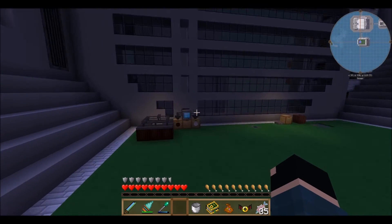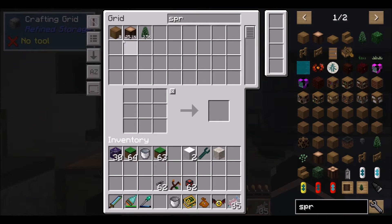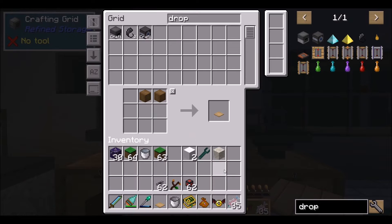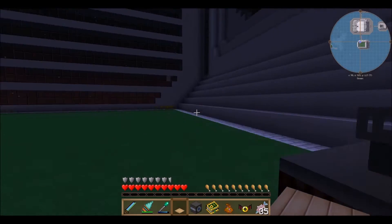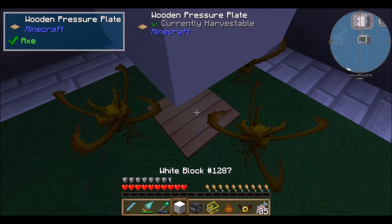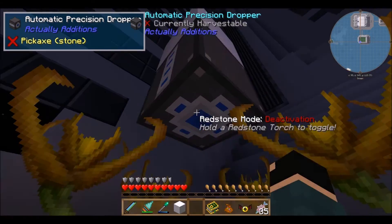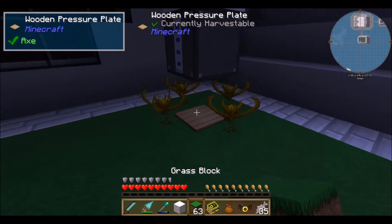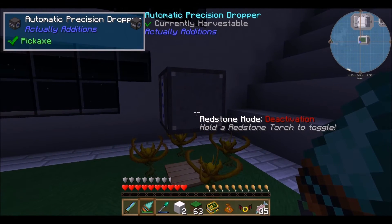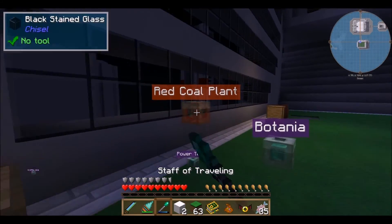And then, what is really cool that I just learned totally accidentally — if I take a wooden pressure plate and grab a dropper from Actually Additions, which I have automated — what I discovered accidentally is that this redstone signal will affect this dropper. You don't need anything else. What I'm hoping and what I want to check out right away is if red coal burns in these thermal lilies, and if it does, for how long? Because that will influence what I do. Let me grab a stack of red coal.